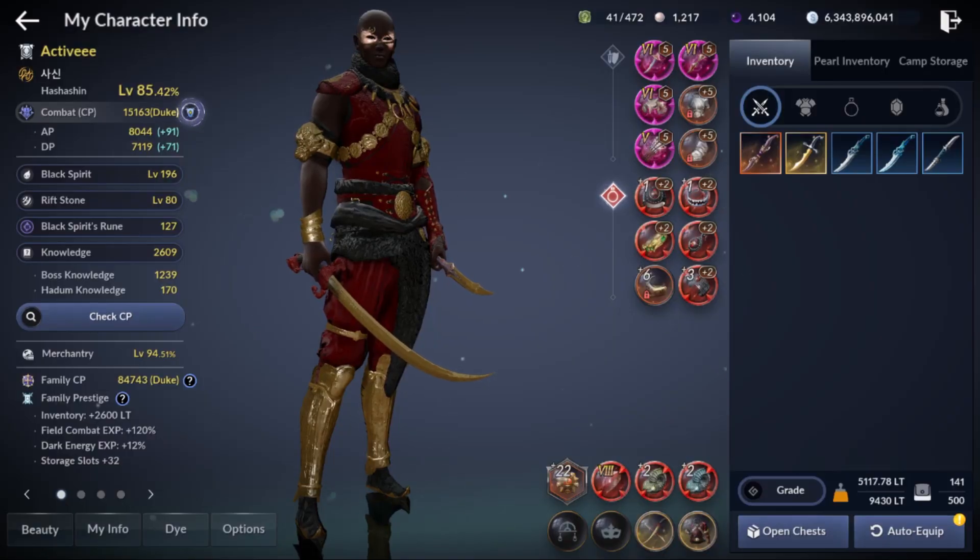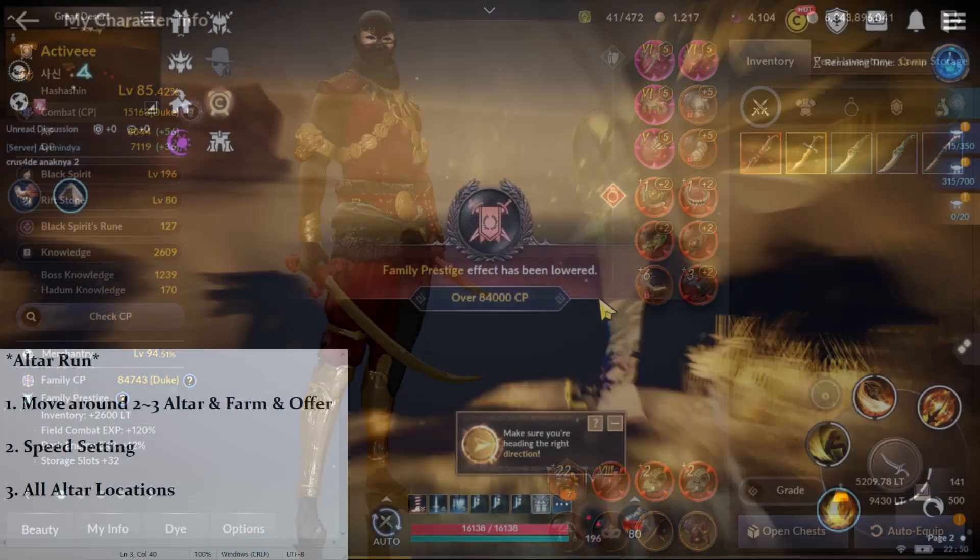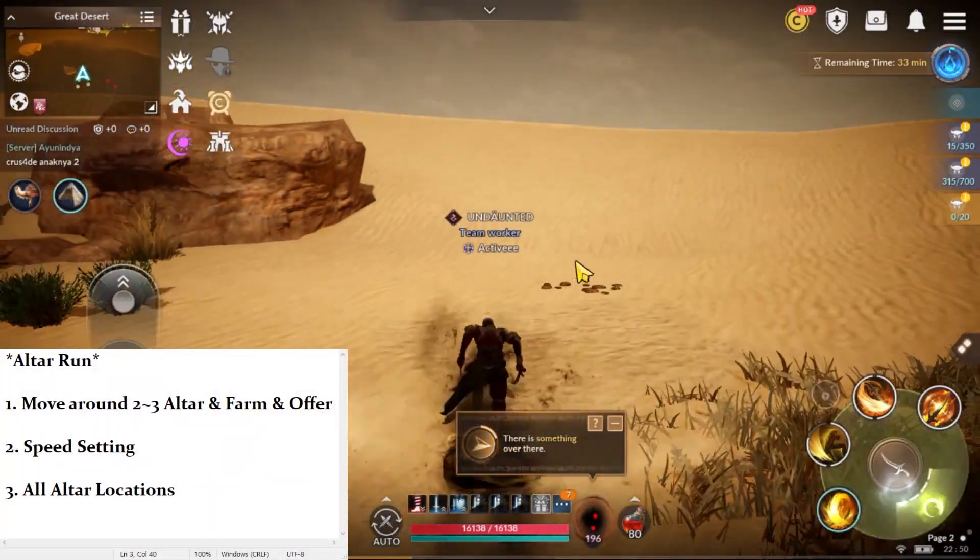Some people might ask: if you do this speed setting, your CP would reduce a lot and you can't farm certain CP mobs. But when you look at my AP and DP, these two settings will reduce your DP only. AP doesn't drop much, so it's not going to affect your farming speed.